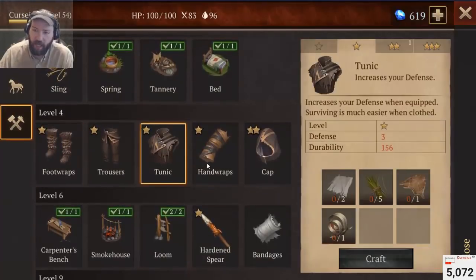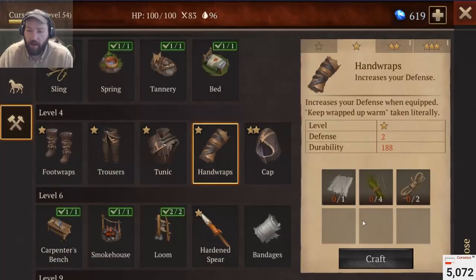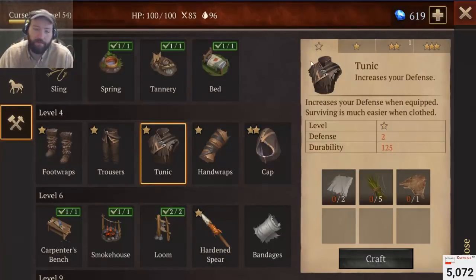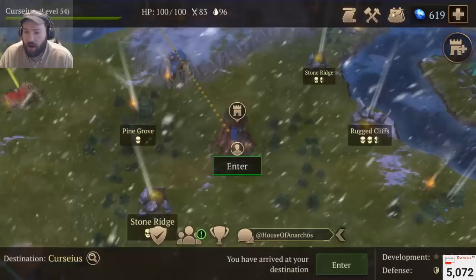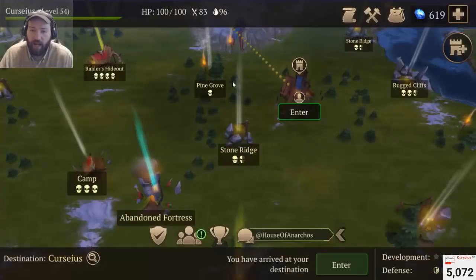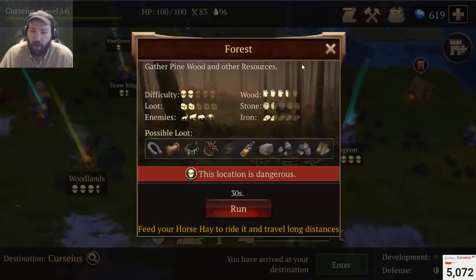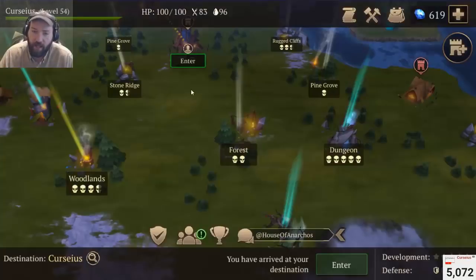On to the sets: the tunic set affords you about eight damage protection without being upgraded. That's not much, but it is better than no armor, and the tunic set is very cheap on materials, generally only requiring rushes, rope, cheesecloth, and usually some pelt. This is a set you wear if you don't have any ranged weapons and you are going through the one and two skull areas — so like pine groves, stone ridges, and the forest.